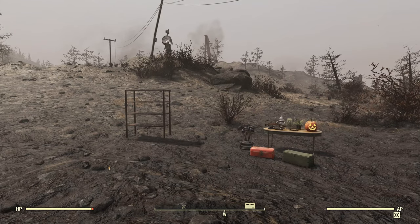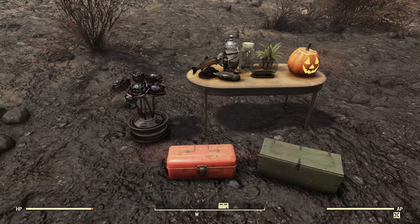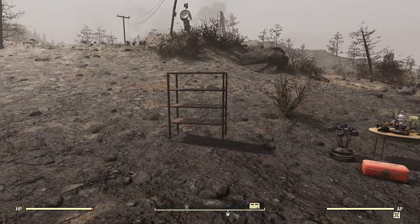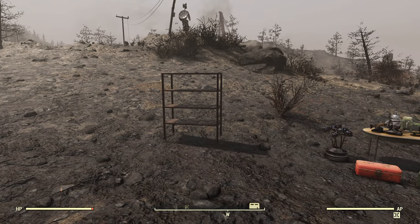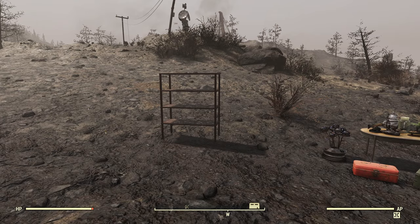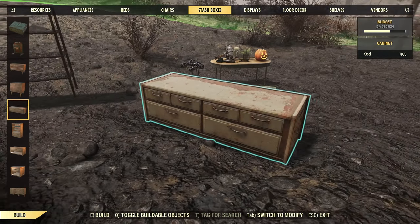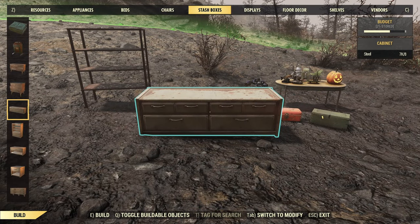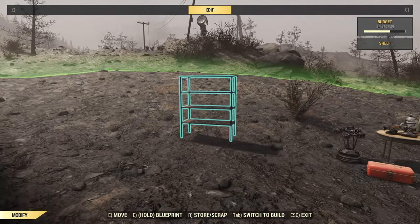I've got a few bits and pieces set up here already to save a bit of time — a selection of things to put on shelves, and some shelves to put them on. We're going to focus on putting things on shelves, because it's exactly the same technique for merging objects and furniture together, like merging crafting benches into stash boxes. That metal unit is a good example — you see a lot of people putting their crafting tables into those. Shelves just get to the point a bit better.